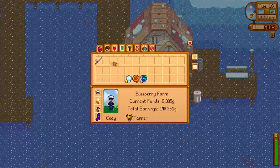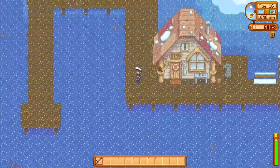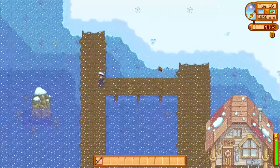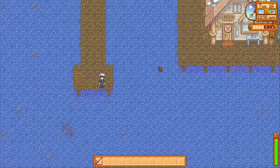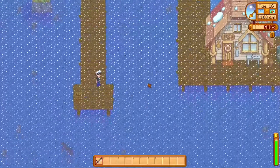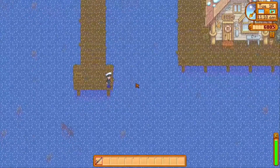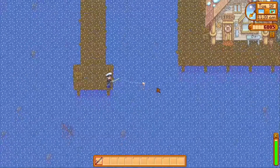As for where to fish, there's no single best place. You fish in the ocean, you get ocean fish; lake fish, river fish, etc. — you get fish from whatever you're fishing in. You can fish on the shore and you'll probably get the same fish as fishing on the dock. You always want to go for a max throw, so just charge it up with your left click and go for the max throw.